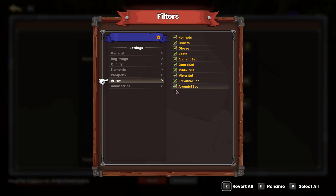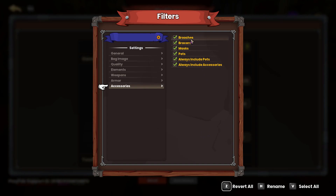And then we've got accessories, which are our brooches, bracers, masks, and pets. I've got all of this selected because I always want every pet to be auto looted, and I always want to include every accessory. So I personally will go through my inventory manually and get rid of any pet that I don't want that's a low roll or just isn't ideal, and any accessories I don't want.